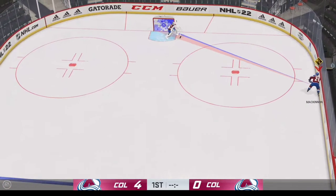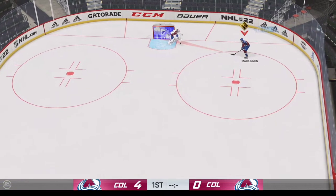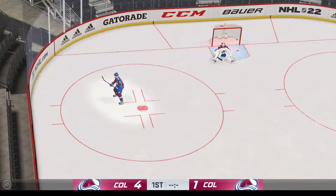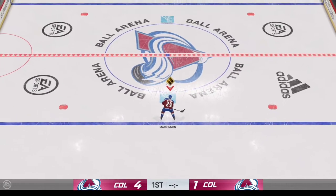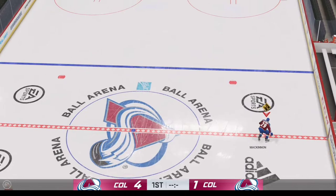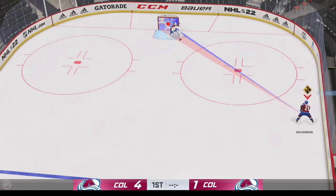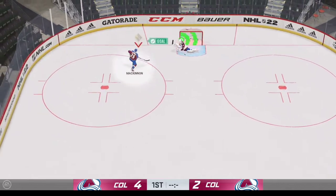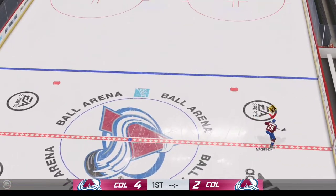And, of course, if one is having a little bit of trouble getting the moves down, it's always good to go into practice mode and try some things out. In this example right here, we're basically going to skate in, hold L2 right before we get to the goal, get the goalie out of position, and then fire a wrist shot there.